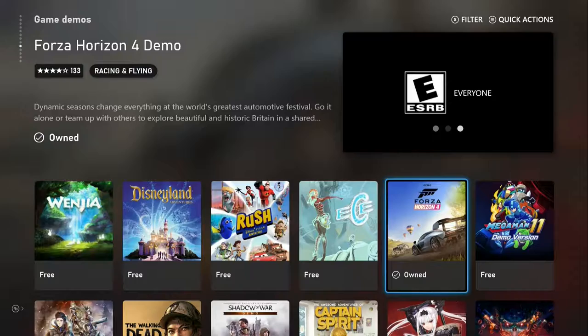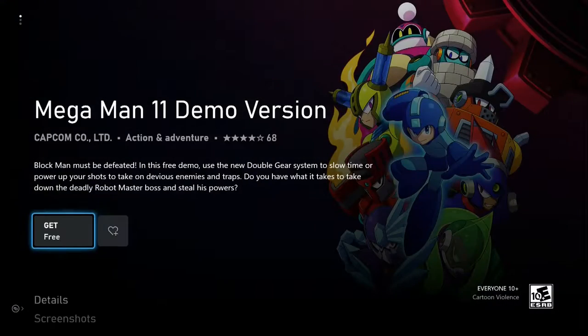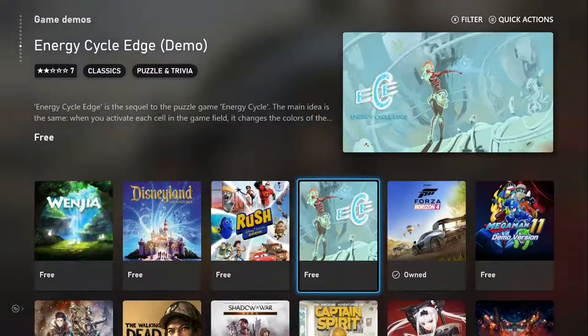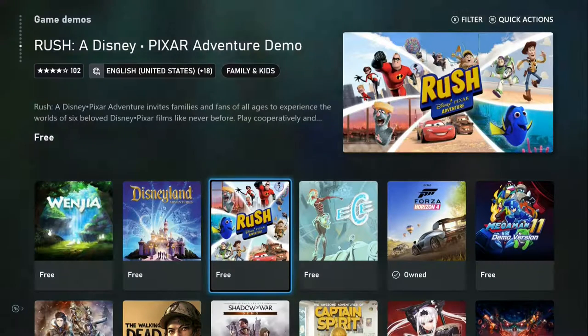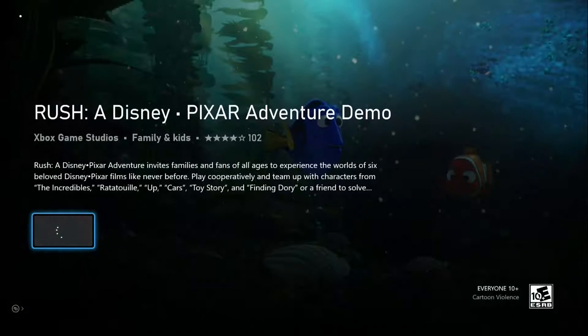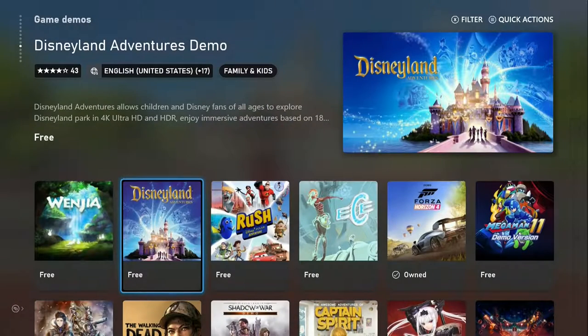Forza Horizon 4, Mega Man should be fun. We've got Energy Cycle Edge, Rush: A Disney Pixar Adventure — I'll play this, taking a while to load. Disneyland Adventure, Wangi.